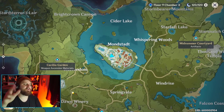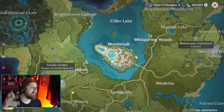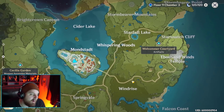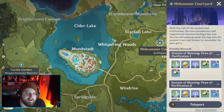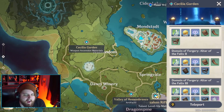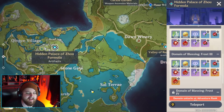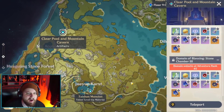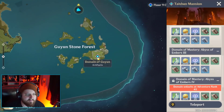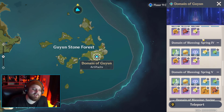So once you guys hit AR40 and AR45 - who knows, in three months, maybe even a year, who knows how long it's gonna take you to get there - you're going to be presented with a bunch of different domains. We're gonna go through them right here. So you have Midsummer Courtyard, Valley of Remembrance, Hidden Palace of Zhou, Clear Pool and Mountain Cavern, and Domain of Guyun. You're gonna have many many sets to choose from.